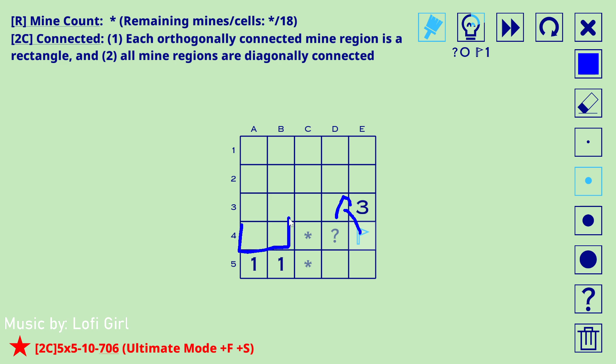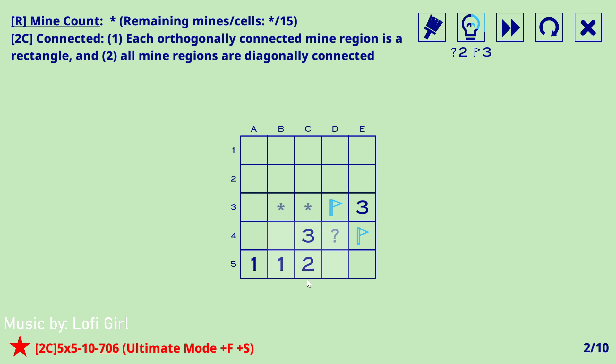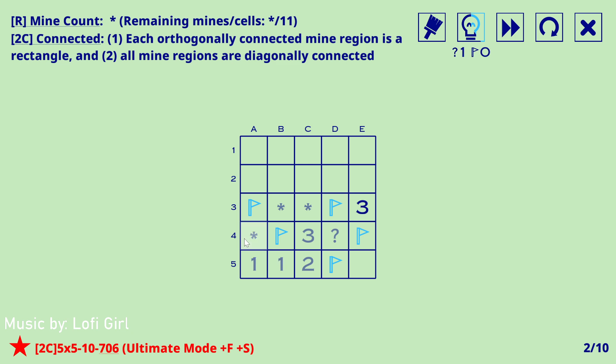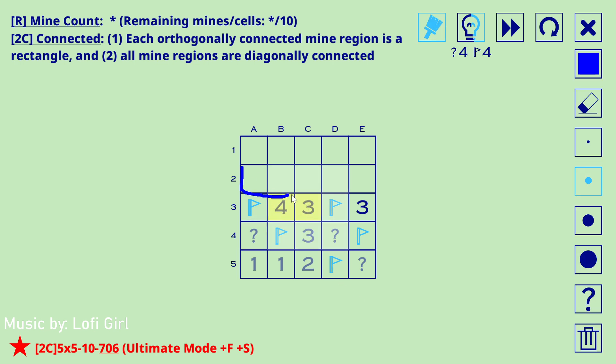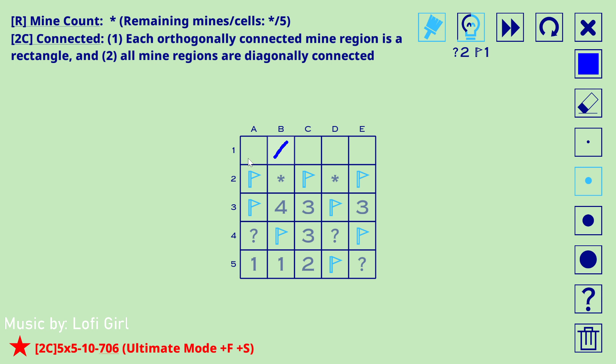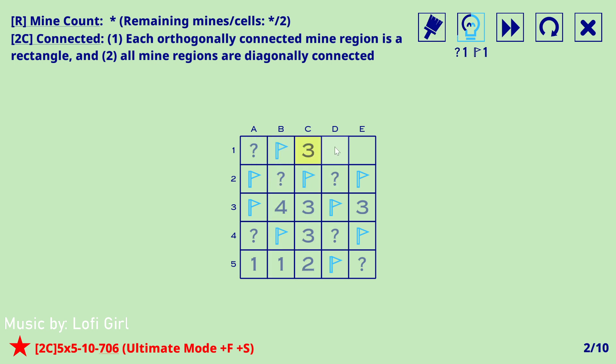Mines come from rectangular regions — that's the more interesting part of Connected. Because mines come from all three of these being mines, this has to be a mine. One means this has to be empty if it were isolated on its own. This mine must come out to connect. Two three means they differ by exactly one, so this region has exactly one mine, therefore those are not mines. This has to be a mine so that's a mine. One of these is a mine — there's a two-one pattern giving you that.